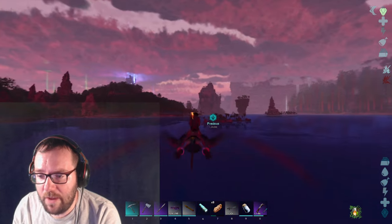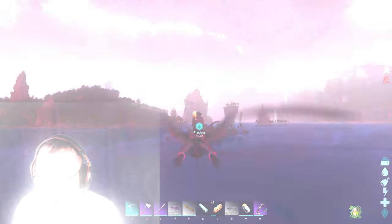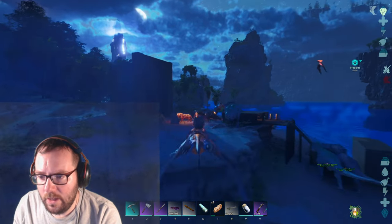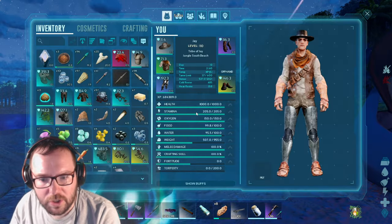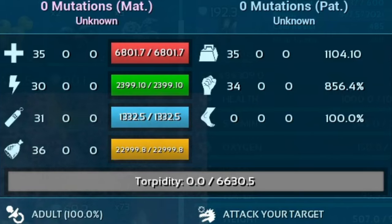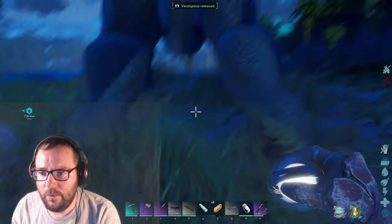We're back at base. We're gonna go ahead and land you here. I'm gonna go make a saddle for our Vectaspinus, but first let's look at your stats. You've had 35 points into health, 30 points into stamina, oxygen and food — no one cares — 35 points into weight, and 34 points into melee. This guy is actually pretty good. We'll throw you out.